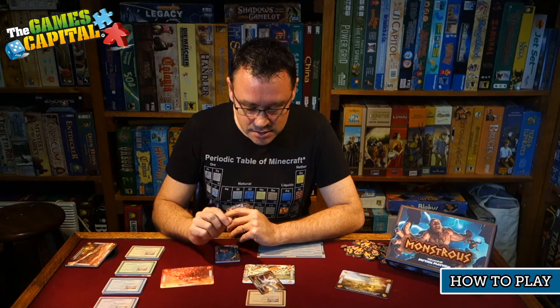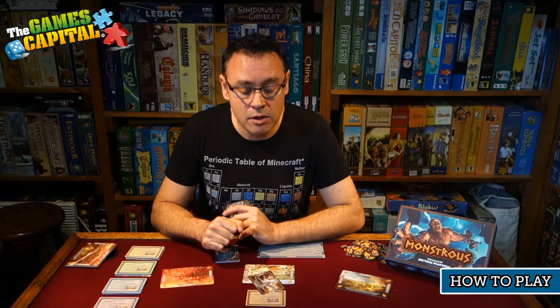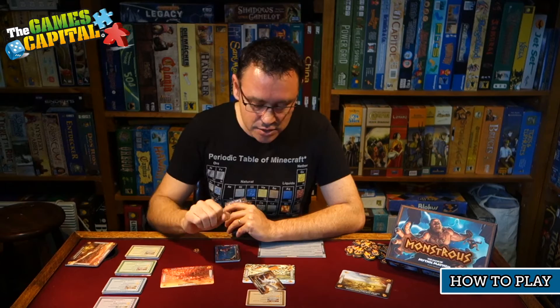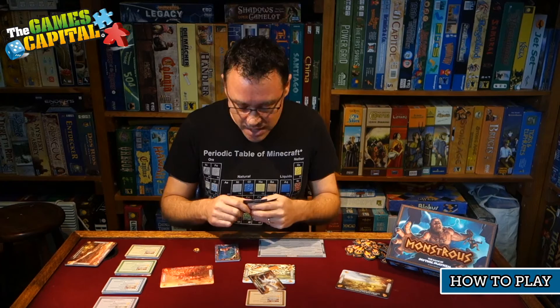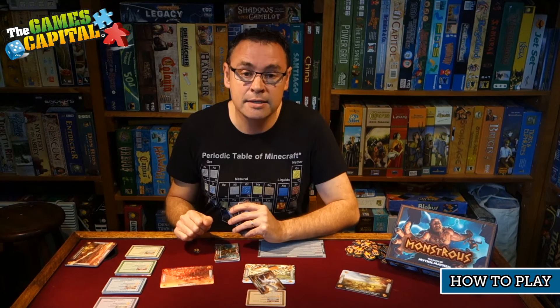Then finally, the fifth step is the location's faith. Each location has a number in each corner indicating how much faith you earn by landing a monster on it. With Corinth it's one faith, so I gain that and add it to my collection. Then I have my extra throw if I've earned one — which I have in this case — so I throw again and repeat the same process: look for traps, then monster powers, then location powers. At the end of my turn, I draw another card, add it to my hand, and that's the end of the turn.